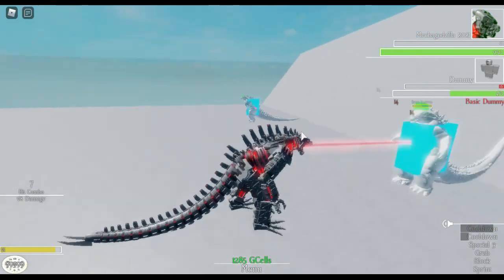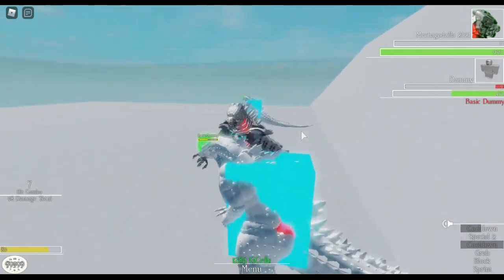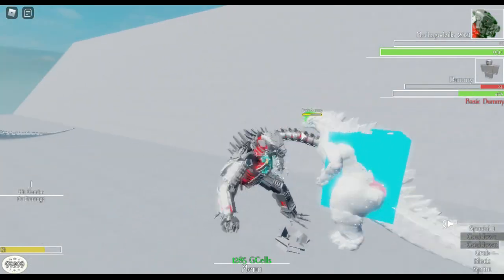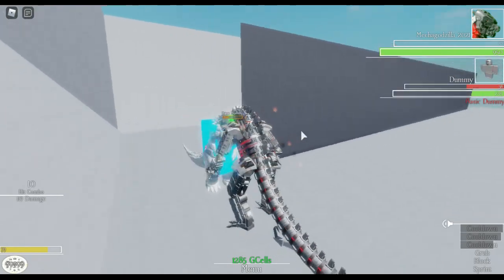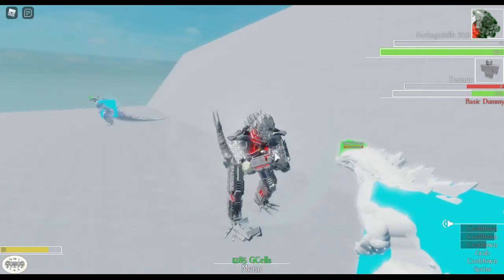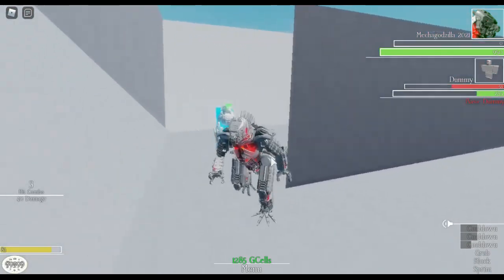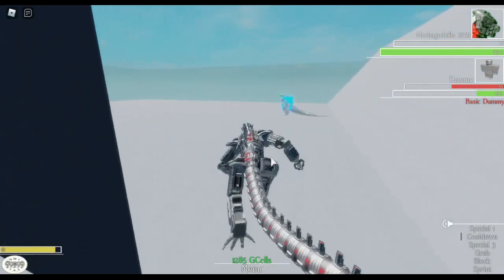His jump boost is really good for dodging - you can get hit by an ultra attack but it won't stun you. And this is his shield. The ultra boost will eventually go away, but it's alright.